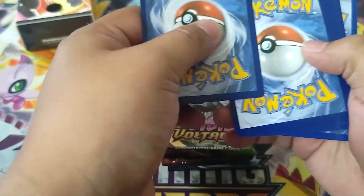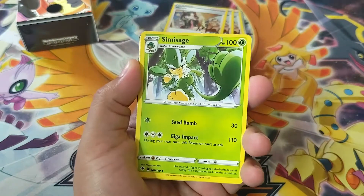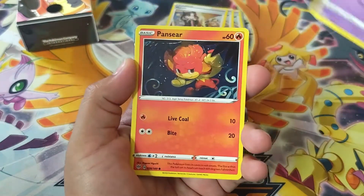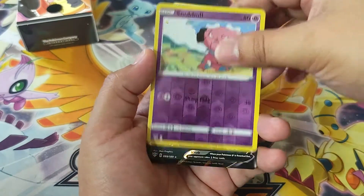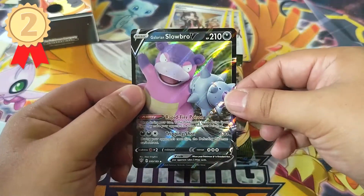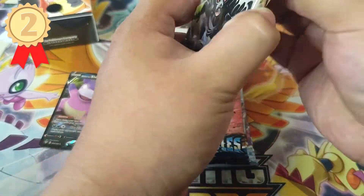Definitely starting off better than the first time we opened this box. And let's go with Darkness Energy, Sidekick, Simi Sage, Clang, Topic Packs, Moralor, Panthier, Teddiursa, Trapish, Vanillite, Snobble, and Galerian Obstagoon V. So that's 2 points for the first pack. We started off in a good way, my friends.